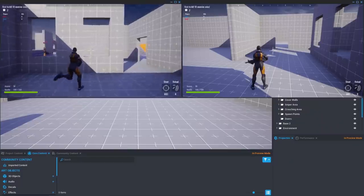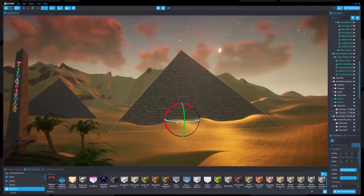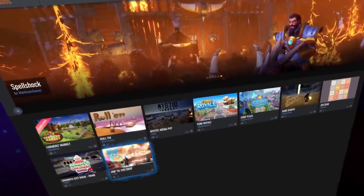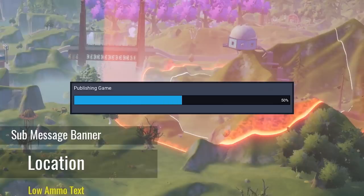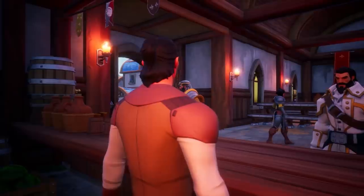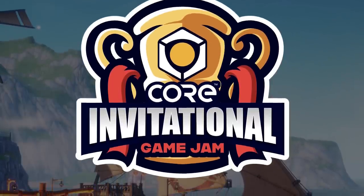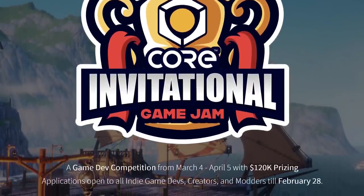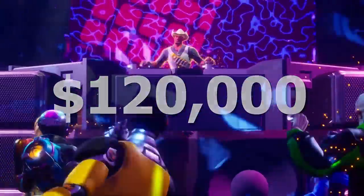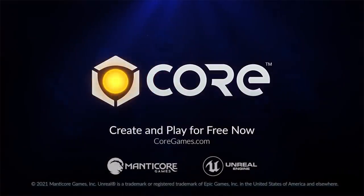If you've ever fancied making games, Core is a great way to get your foot in the door and start getting familiar with game design. It's built on Unreal Engine, which is an industry standard, so you can start at whatever skill level and build from there. Core also has a whole ecosystem of games to play and share, and you can make any genre — platformer, RPG, horror games, whatever you like. There's an upcoming invitational game jam with a prize pool of $120,000, with applications open until the 28th of February. Core is free, so check it out with the link in the description below.